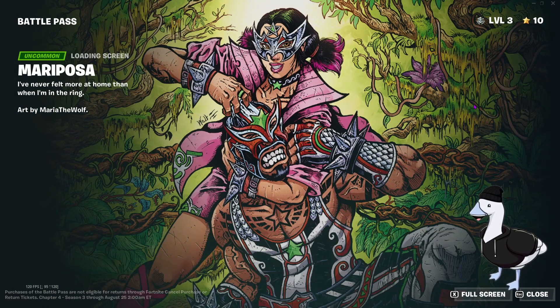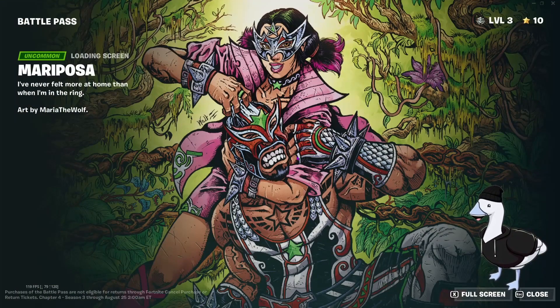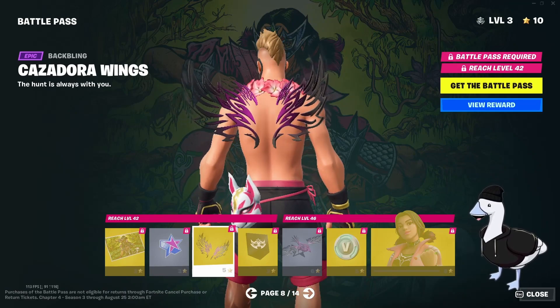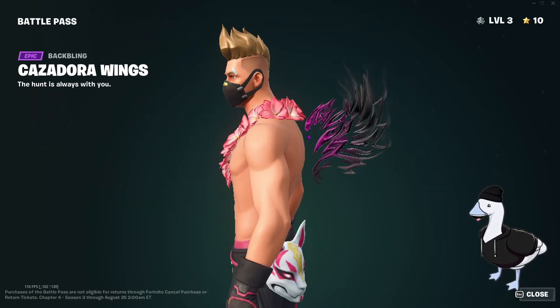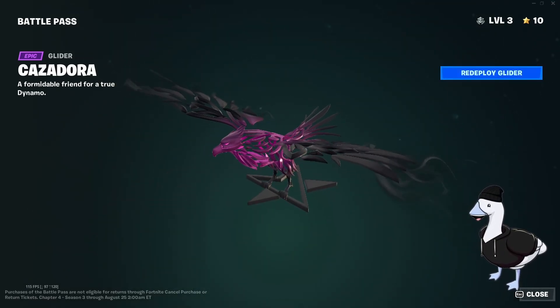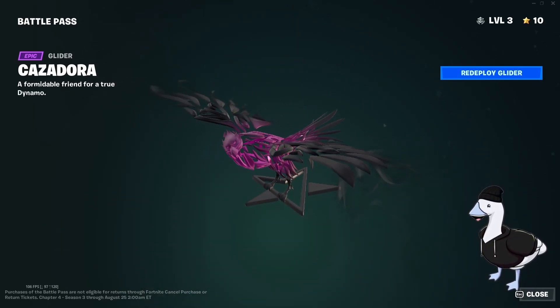We've got some sort of fighter or wrestler in the jungle. Casadora — Ring Wings glider: 'the hunt is always with you.' This is very clean, it does not touch your back. Very clean especially for people that just don't like backblings. Best glider of the season — if I said I'm already using one, I don't care, I'm using this for the entire season. This is clean, 10 out of 10.